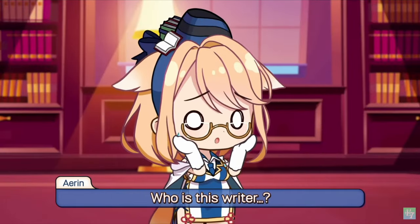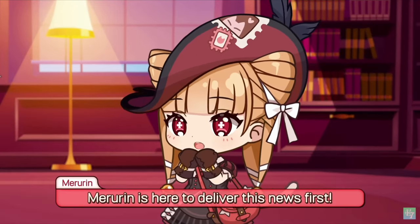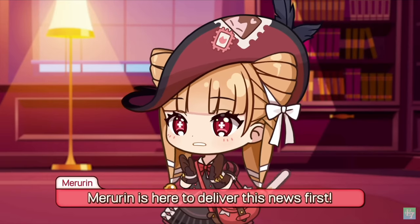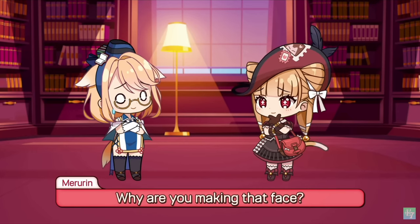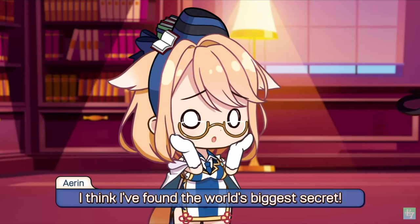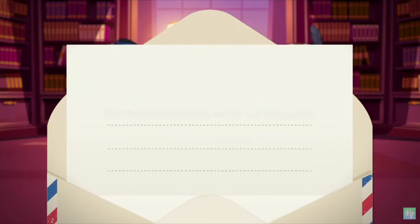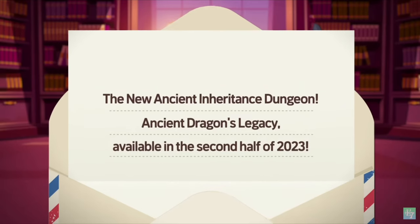Regardless, they said that's scheduled to hit in the second half of 2023, and we're in the second half of 2023. Ancient Inheritance does come out every three months, almost on the nose. That means sometime in November we're scheduled to have another Ancient Inheritance, so I wouldn't hold my breath that this one is going to be any different from the last one. Safe money is, this is going to be a cut and paste of the last Ancient Inheritance, just with new maps and new gear sets.